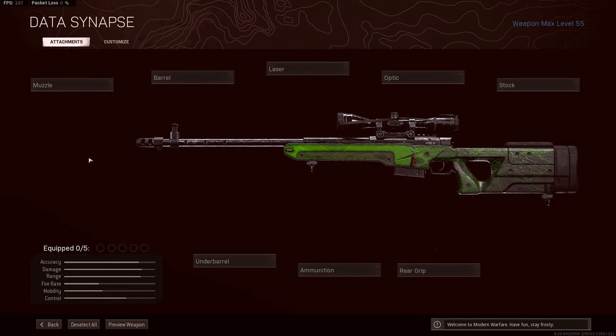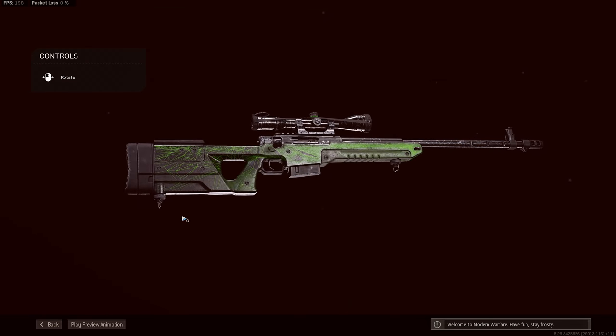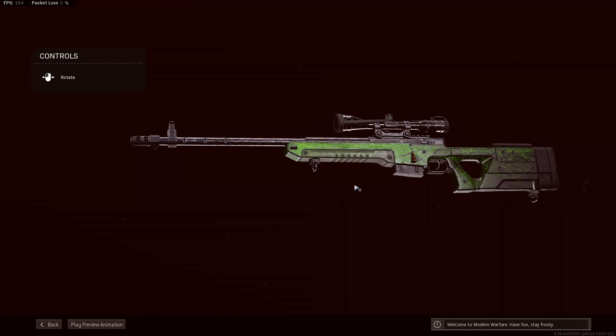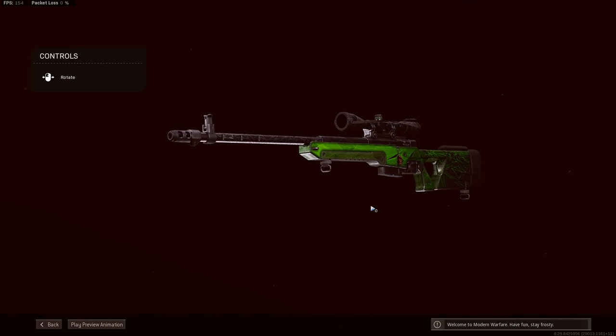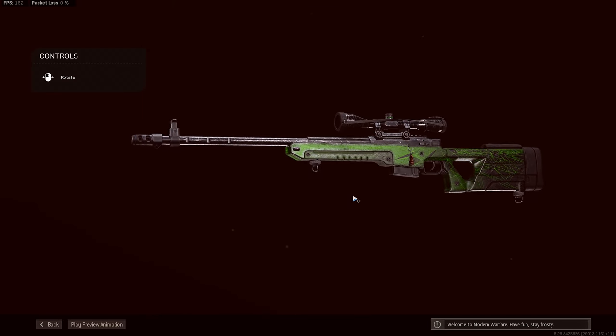Okay, so let's build this LW3 sniper together. Now I've got it fully maxed out. I'm going to give you what I think at the moment is the best build for it. And we're going to avoid all the attachments that don't do what they say they do. We'll be putting on attachments that boost this rifle up towards competing with the HDR.